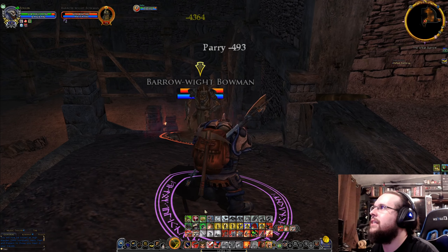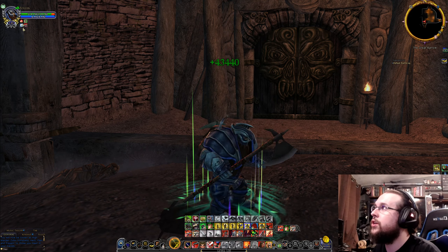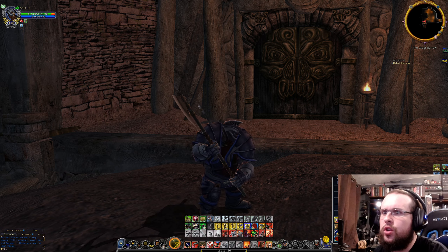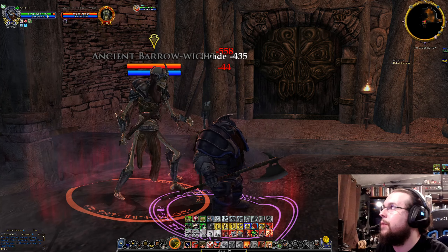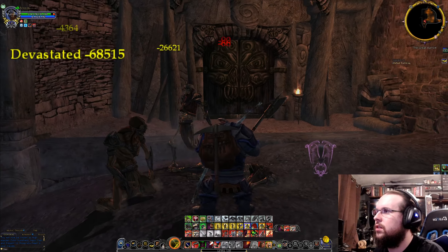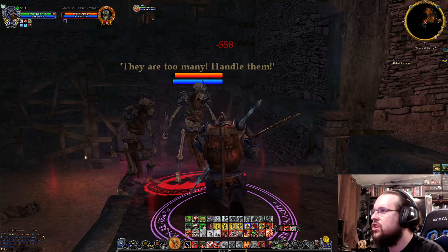We got some Barrowites spawning. He's got 67,000 health, but since I'm level 130 it doesn't even matter — bop, you're dead. Now there is dread in this instance. I talk about dread in my Elotro Guide series. I have a small horn I can blow to counteract it a little bit. See, the red went off a little bit. There are more of them spawning — kill these. Baruch Khazad! Want to fight a dwarf? Go then.